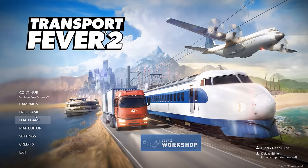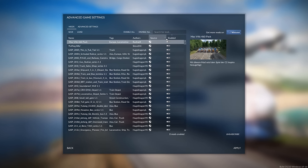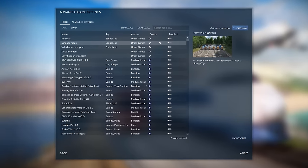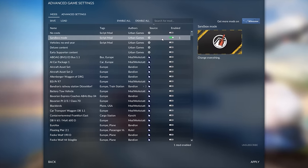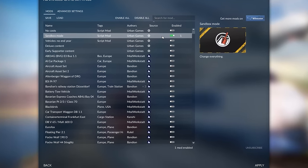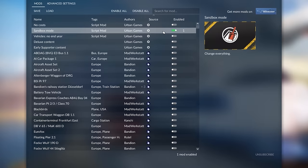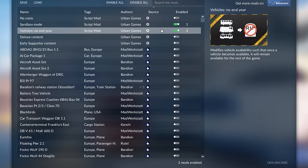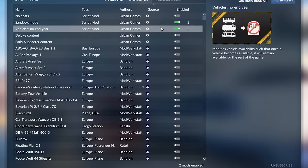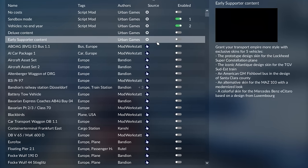We'll start from nothing on a brand new free game save. On the menu screen it's recommended to get a few mods. Sandbox mode lets you slow time progression down — the default is way too fast, meaning you unlock new trains just as you implement the last ones. Also recommended: vehicles with no end year, since older vehicles are sometimes better suited for certain jobs. If you have deluxe or early supporter content, enable it for more vehicle variety.